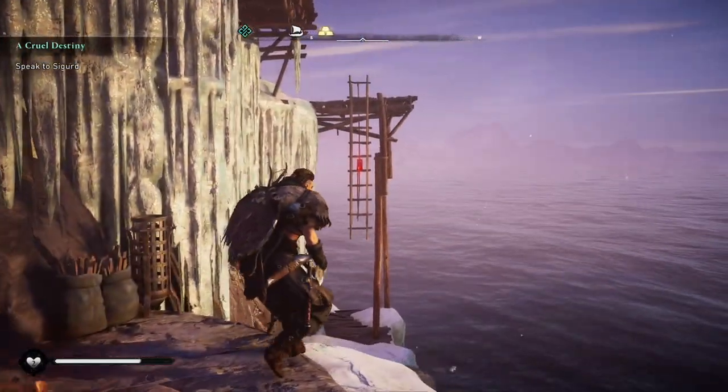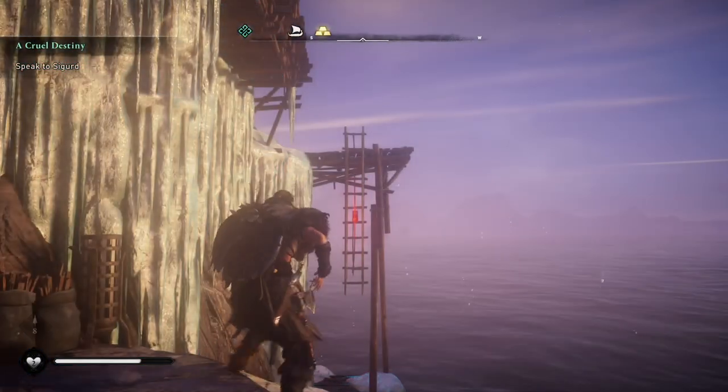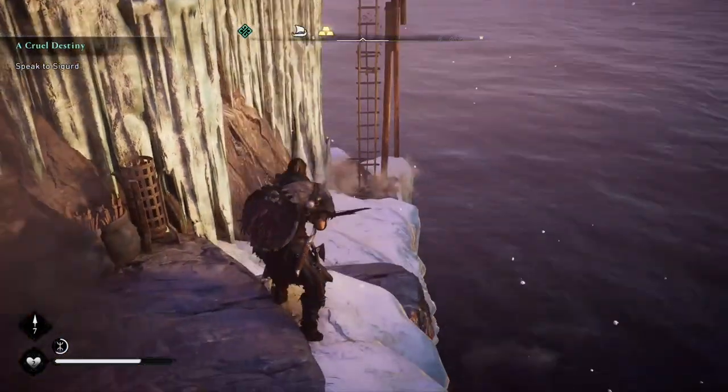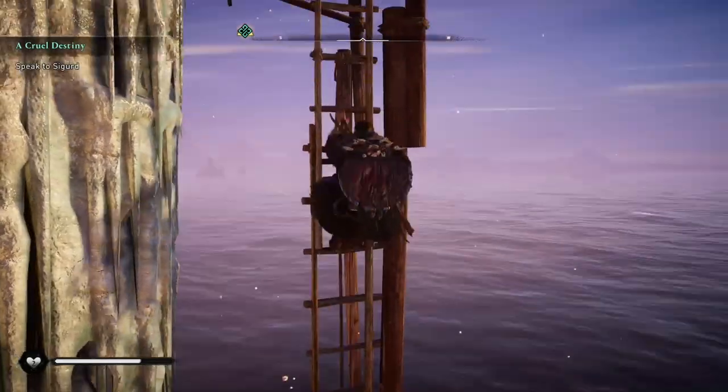When you get over here, it's kind of hard to figure out what to do next. Well, if you use your Odin Vision — which is clicking in the right stick — it will light things up. And what you want to do is use your arrow, your bone arrow, shoot that little metal buckle and the ladder will drop and you'll be able to get up here.